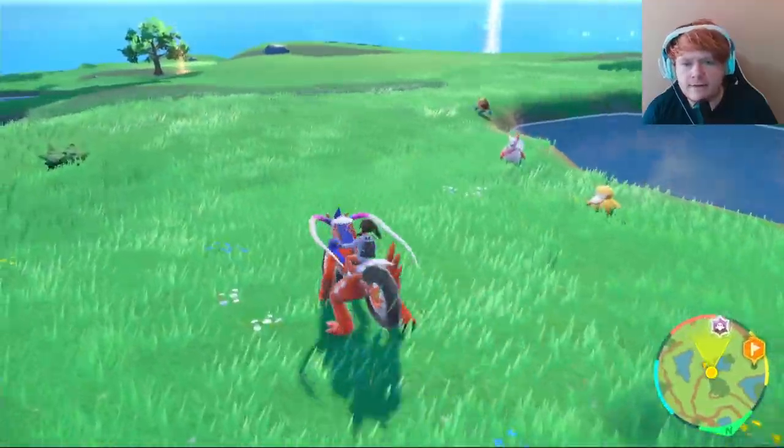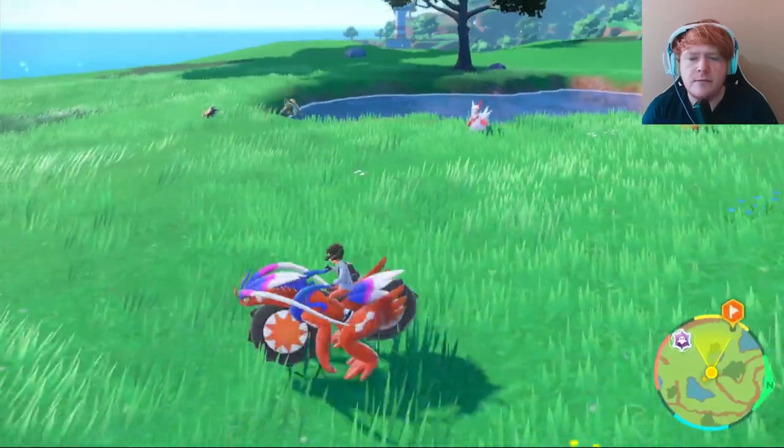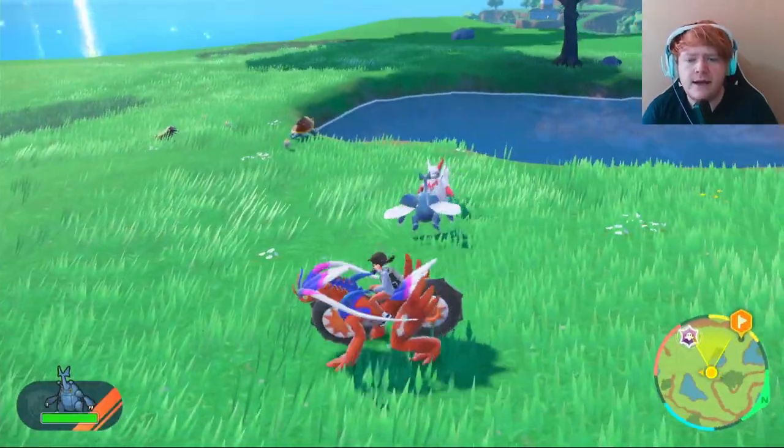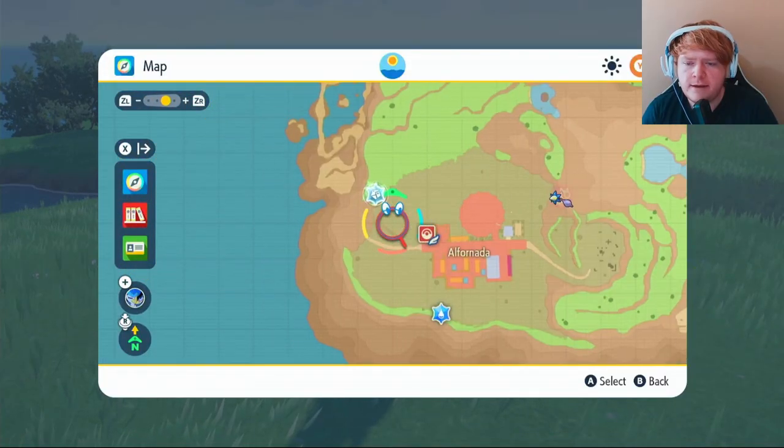Once you climb the cliff near the Shrine, you'll be able to find Zangoose around there. He can be quite hard to find sometimes, so if he's not appearing you can make a Normal-type sandwich to make him appear more often. Then just take out the Zangoose to get your Zangoose Claw.